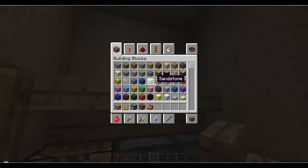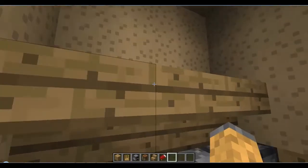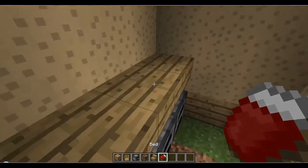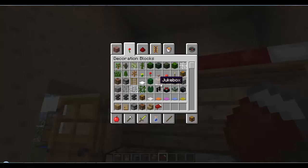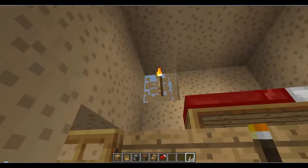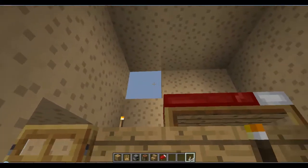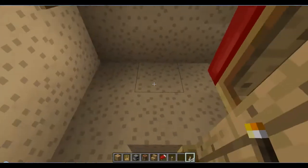What if we just do that, and there we could just place a bed down on top. This will probably be quite a short episode, maybe. Place the bed down there. Place a torch there, there, there and there.